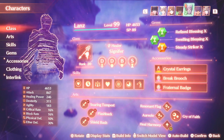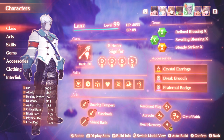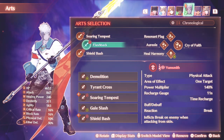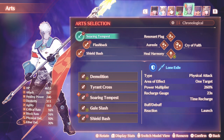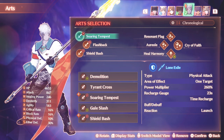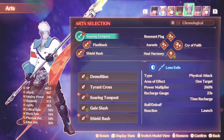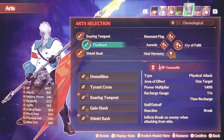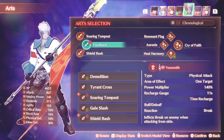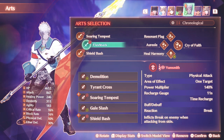For Lance, I've taken away the Gust Bracelet and instead given him the Break Brooch, since I won't be playing as him. On his Master Arts, I've given him Flashback which is a break, Shield Bash which is the topple, and Soaring Tempest which is a launch. We want to go for a launch. I think Mio has a launch and Senna also has a break, but for the most part I'll be relying on Lance to initiate it. If all else fails, I also have Noah in reserve - when he reaches Interlink Level 3, I can prompt him to go for breaks as well.